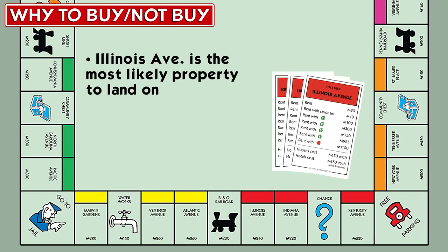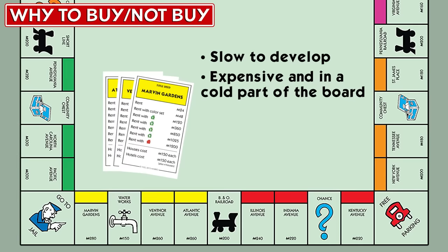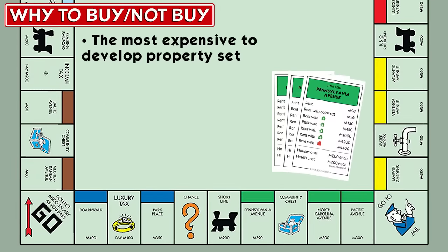Red is also in a hot area of the board and has the Illinois Avenue chance card. But the cost to develop is high, so if someone else gets houses first, you might find yourself stuck with one or two houses without the money needed to reach three. Yellow is just as expensive but in a colder part of the board, meaning it'll take many laps to develop.